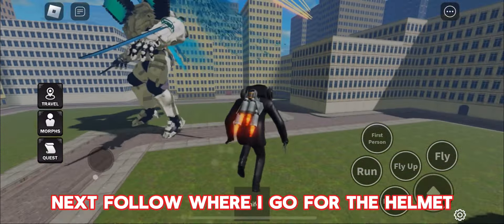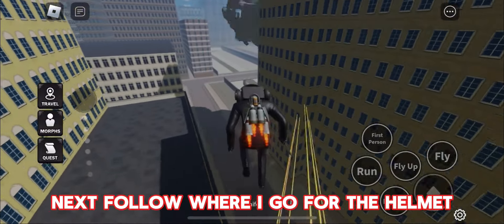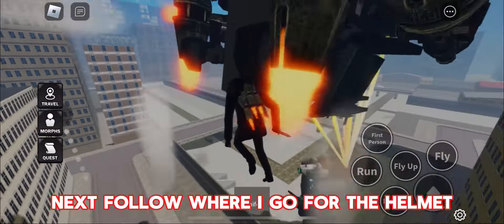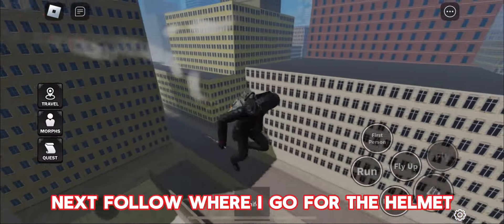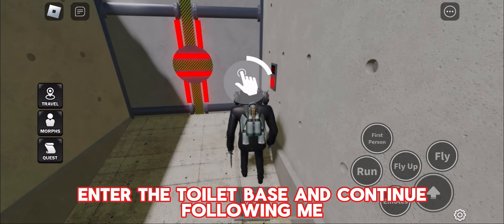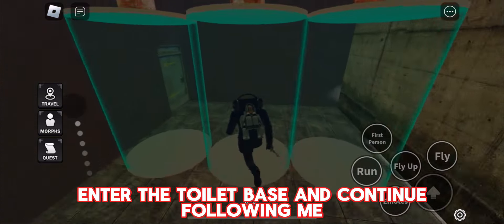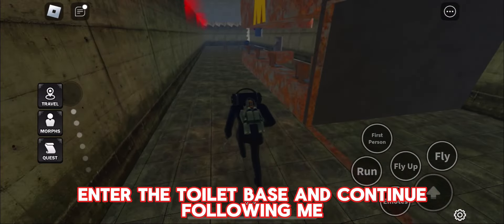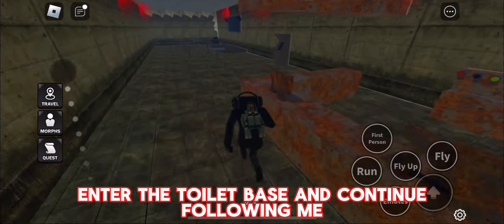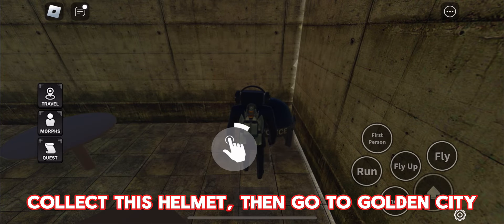Next, follow where I go for the helmet. Enter the toilet base and continue following me. Select this helmet, then go to Golden City.